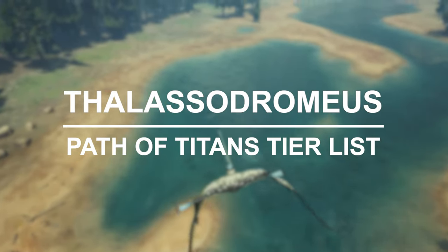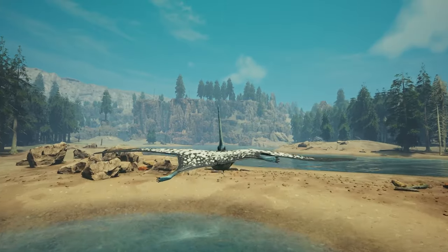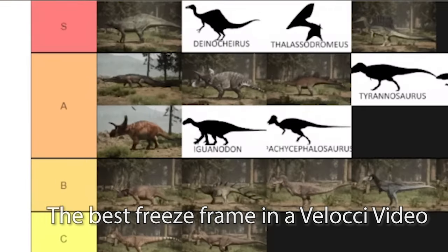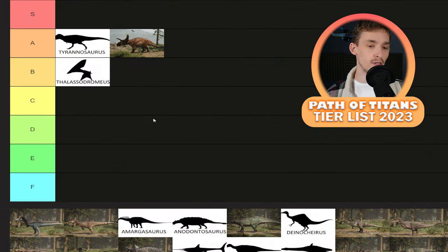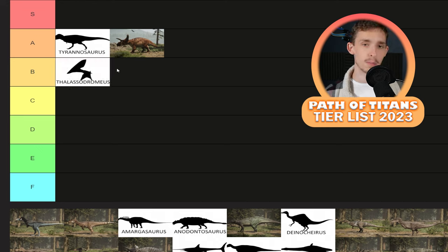Phylacidromeus has received a lot of changes. It got those gripping claws, some stuff that allows it to perform better, and that flock migration ability that increases stamina and speed while in the air — some really good abilities. Before I had it in A or S tier, but now I'm probably going to put it into B. It's solid, but it's got its downsides. It is still the only flyer in the game, and once another flyer comes, it will probably drop in the tier list. For now it's just an all-around generalist — doesn't do one thing amazingly, and it's very squishy on land. But if you're a good player with a Phylacidromeus, this can easily go to A or S tier if you know how to play it.